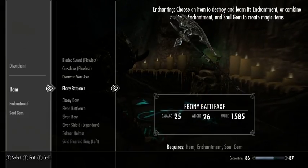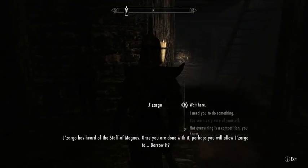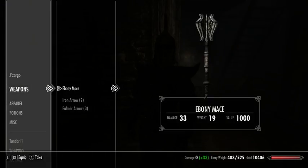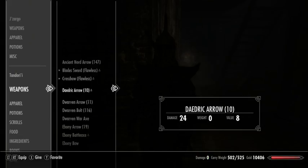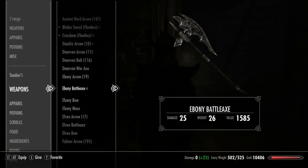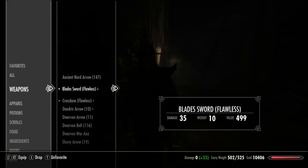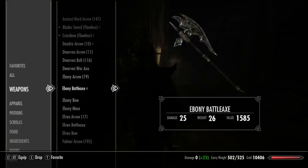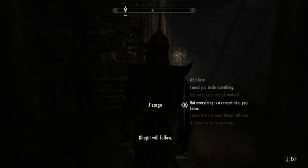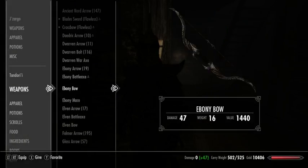I have some ebony stuff. What is Jizargo using as his weapon right now? Jizargo only has so much room to carry things, so he's using an ebony mace — he already has an ebony weapon. I think he might actually do better with an ebony axe. Actually no, a battle axe is two-handed and I think his specialty is one-handed weapons, so I will swap him back to the ebony mace.